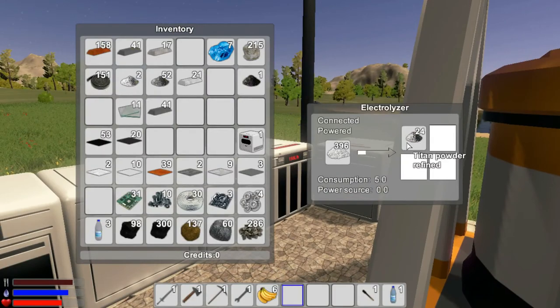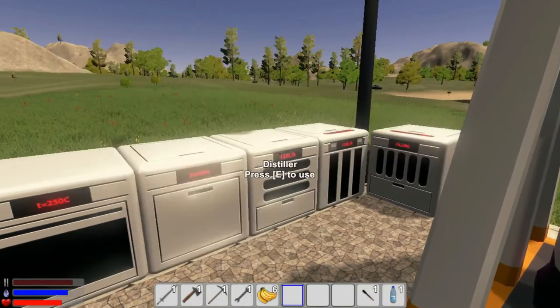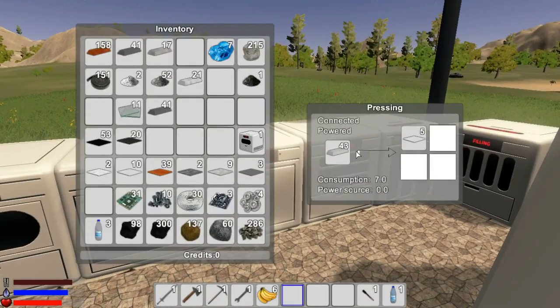The electrolyzer is where we're breaking down and making the Titan powder, and that's using up power. The distiller we haven't used. These are silver plates that we need for all kinds of electronics and fun stuff. And then we also need some more iron plates to build. We just need a lot of everything.